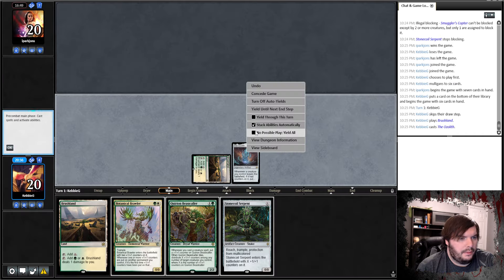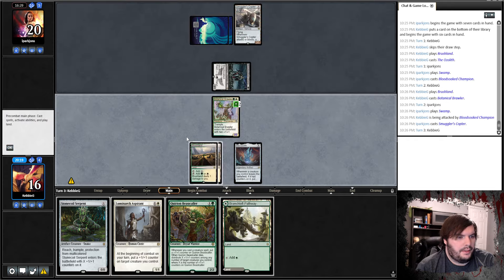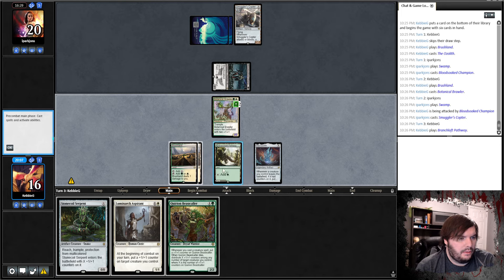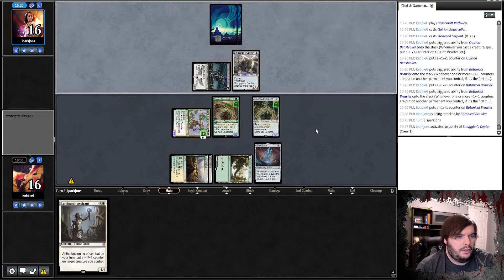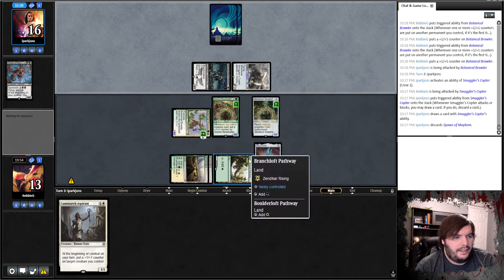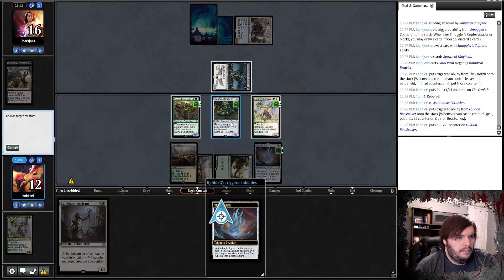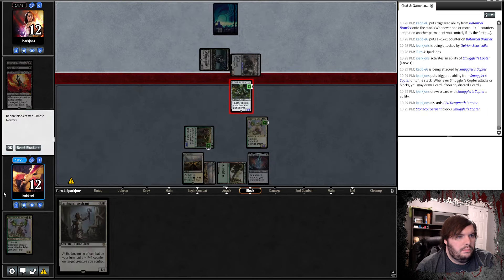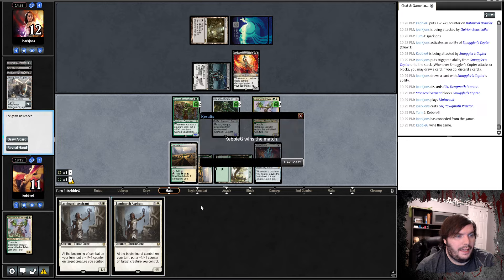Brushland, Ozolith, say go. Swamp, Champion. Play Brushland, Brawler, say go. Hits me, take it. Copter — that's not a bad top deck. Question is whether to play the Aspirant or the Beast Caller first. Put that on green, play Beast Caller, play Serpent, and shove for 4. Goes accruing and shoves, gets rid of a Spawn, take the damage. Best top deck I think is a Hardened Scales. Fatal Pushes the Brawler — play that Brawler, throw the Beast Caller, move the counters over to the Serpent, go to combat, shove. Goes accruing, shoves, block. Plays Immutable. Play Luminarch Aspirant. One and one — let's get into the next.